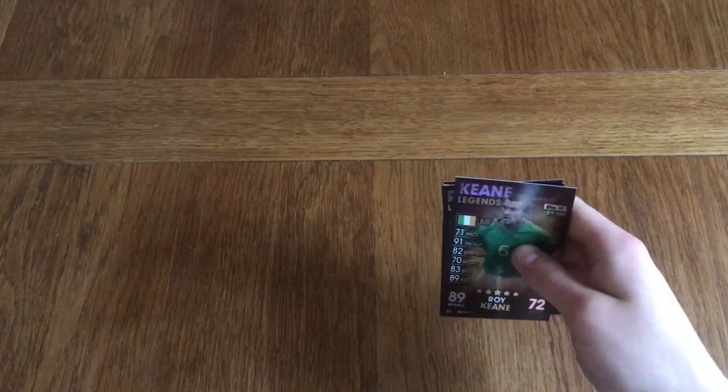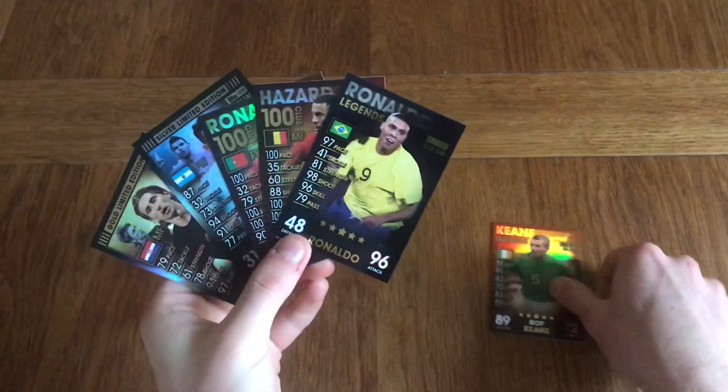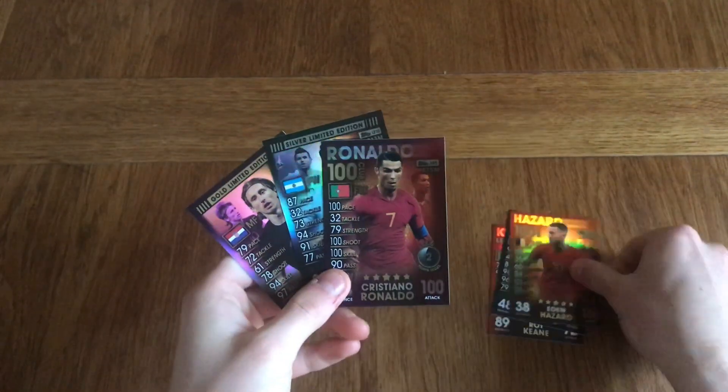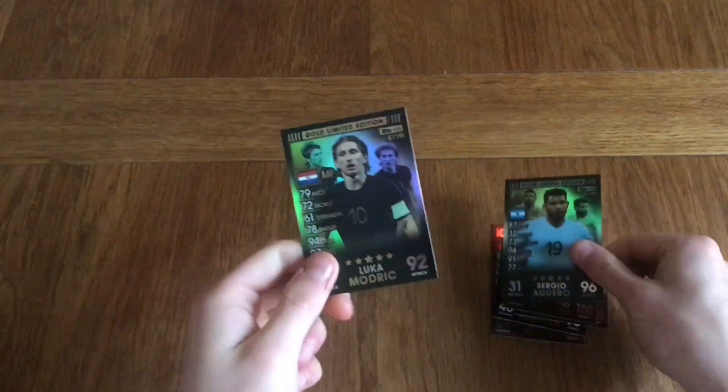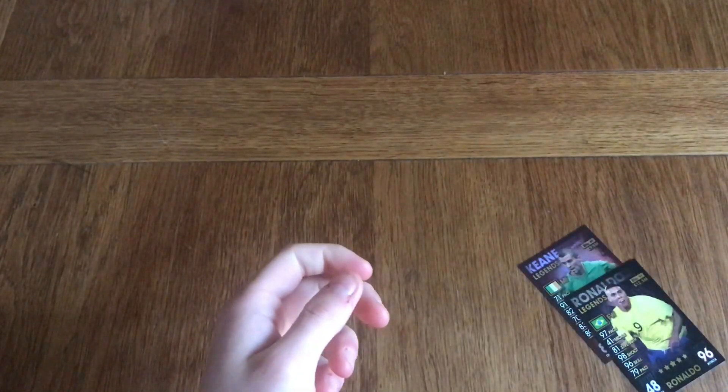45 likes would be much appreciated. Subscribe to the channel if you have not subscribed already. These are the best cards I've pulled today: Keane Legends, Ronaldo Legends, Hazard 100 Club, Ronaldo 100 Club, Aguero Silver Limited Edition, and Luka Modric Gold Limited Edition. See you in the next video guys, and goodbye.